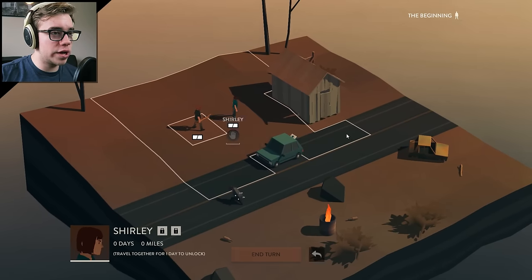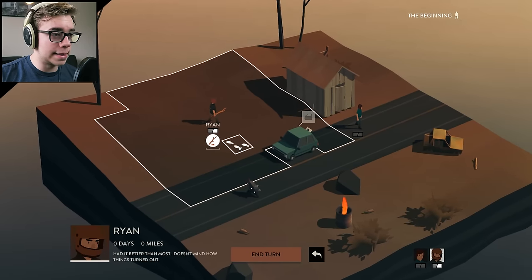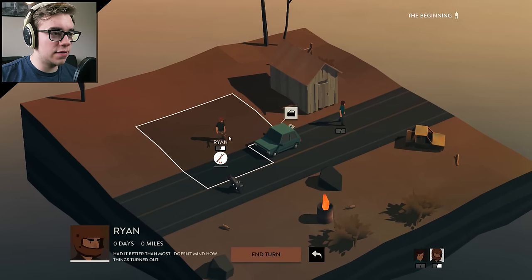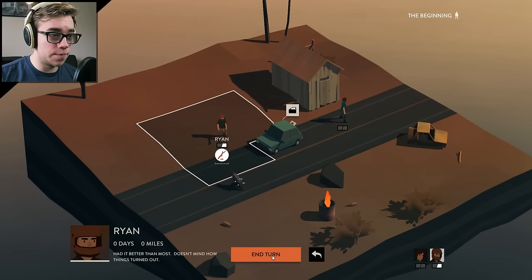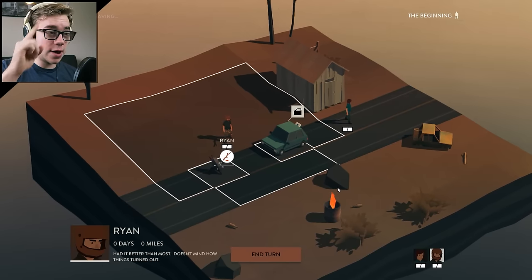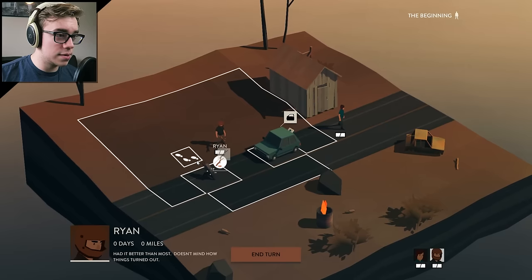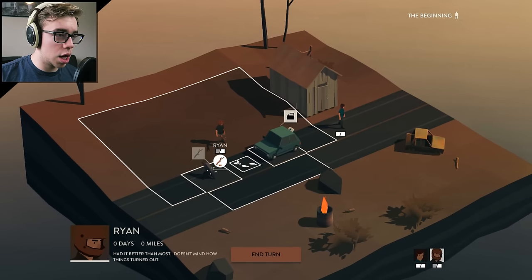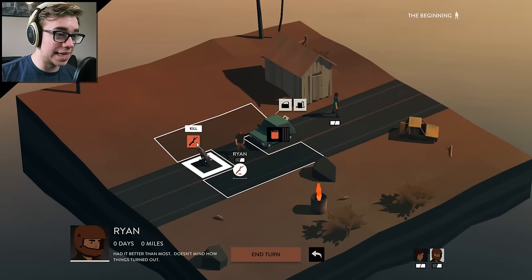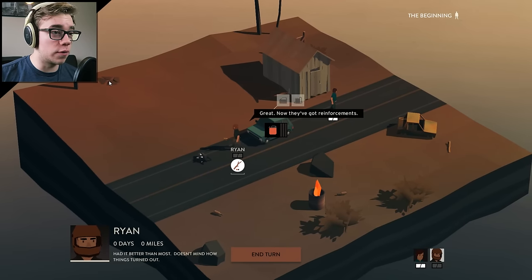We'll take Shirley in front of the barn — he doesn't have an action left, so he can't search. We'll take Ryan right over here, and now we have to wait for this guy to get closer so that we can attack him next turn. Now he's in range for us to whack him with a stick. Let's hope he can kill it in one hit. He can! Well, there you go. Point proven.